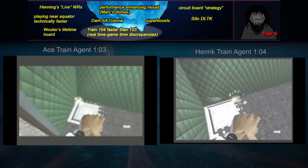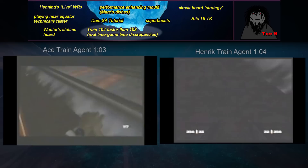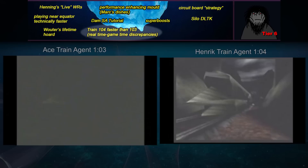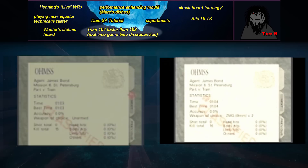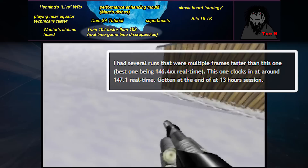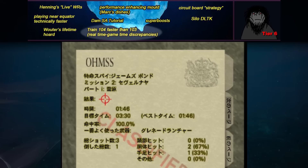Train 104 Faster Than 103 is a video comparison made in 2006 which can only be described as a loss of innocence for the community, when it was realized that Henrik's Train Agent 1:04 appeared faster than Ace's Train Agent 1:03 speedrun. The way in-game time is or isn't exactly related to real-time is something that's still not completely understood. What does seem definitely true is that real-time and in-game time don't always match up — Kali W claims that his Surface 1 Secret Agent 1:46 was actually a few tenths slower than his fastest real-time speedrun on the stage, which was still 1:47 in-game. The way we cope with such a grim reality is by viewing speedruns as more of low scores, seeking the validation of numbers on the screen rather than any scientifically timed real-time record.